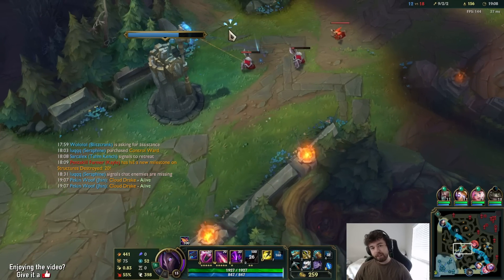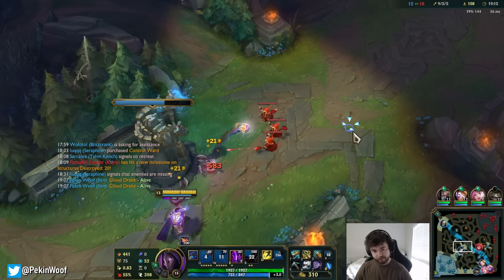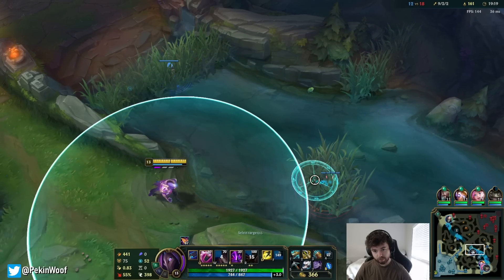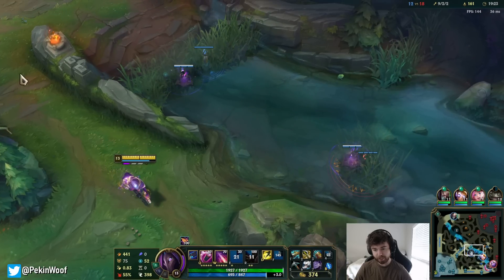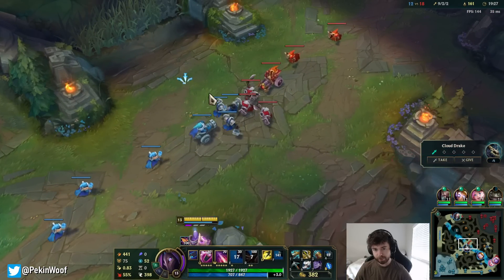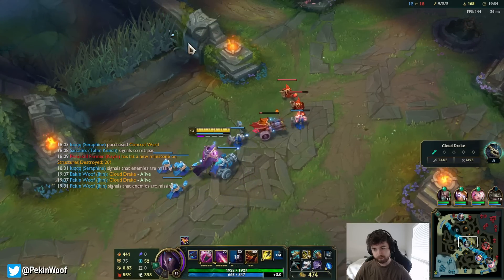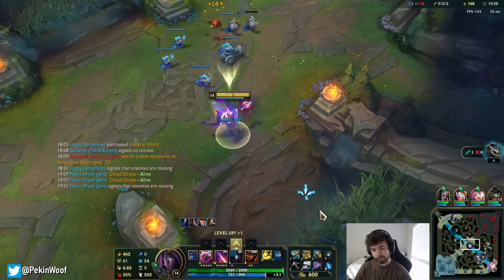We should definitely get one Dragon just to stall, because I still feel this game is going to be hard until I reach four items — then it's way easier to outplay people. I'm putting down some traps; if people step on them and I land W with teammates nearby it can set up a kill. Where's Zoe? She just based?